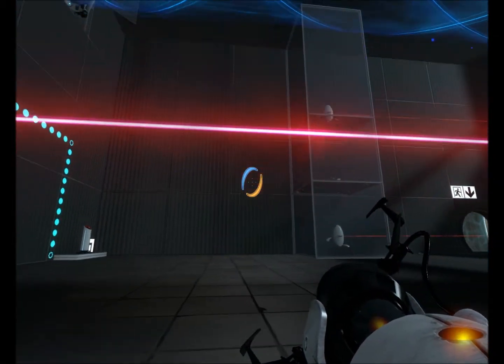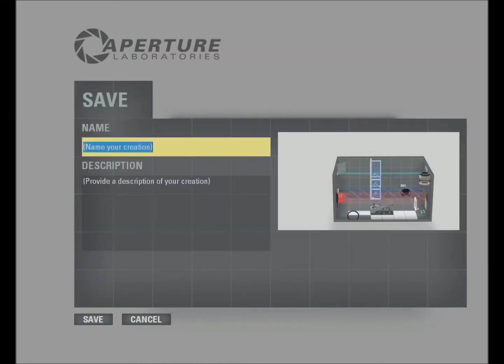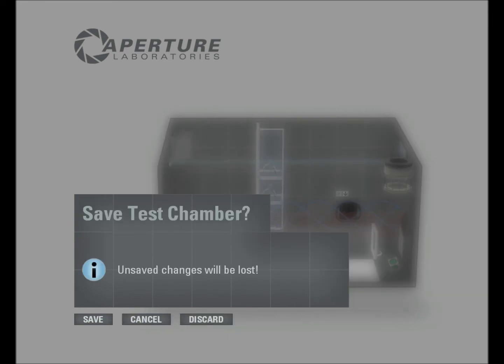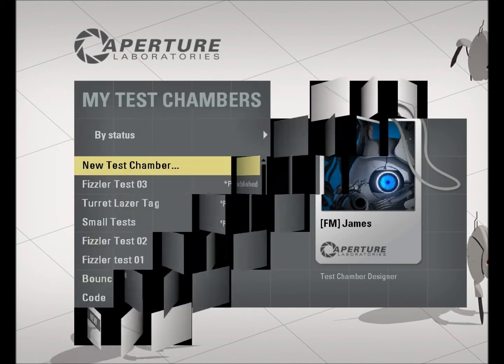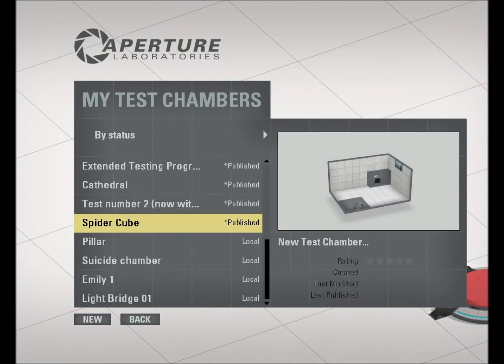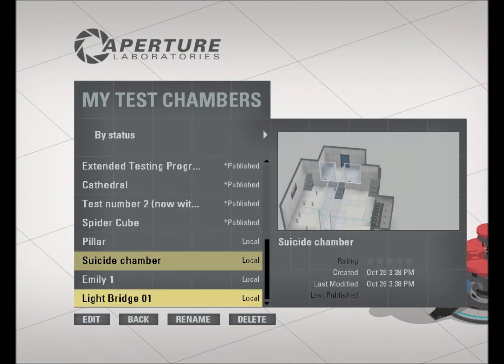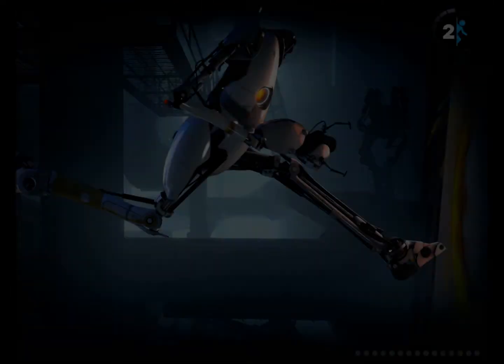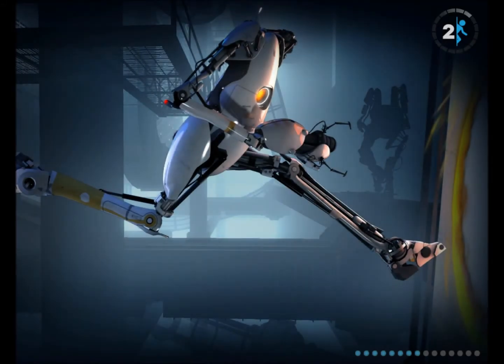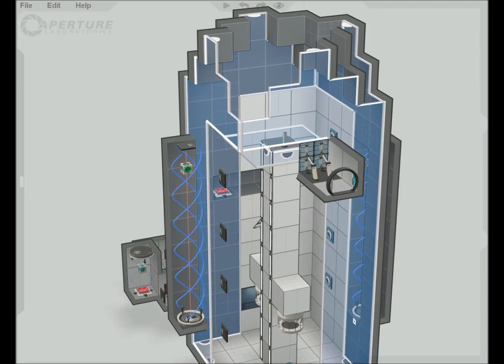The save menu is pretty much normal — you just provide a description and a name. If you want to publish it, you go to a test you've already completed. Of course it will take a while to load previous test chambers, though not that long for a simple one. You can publish it by clicking that button.